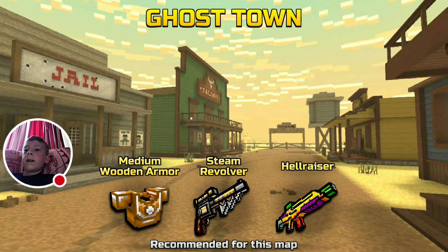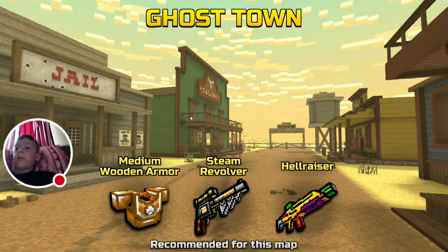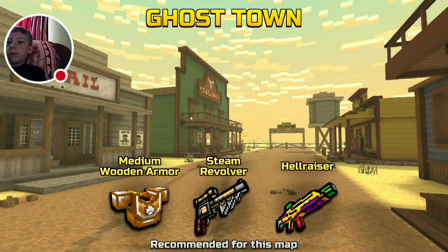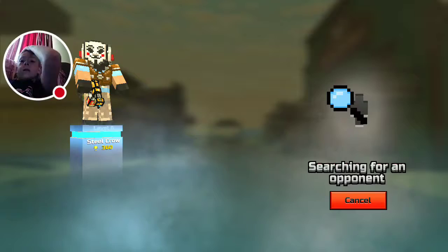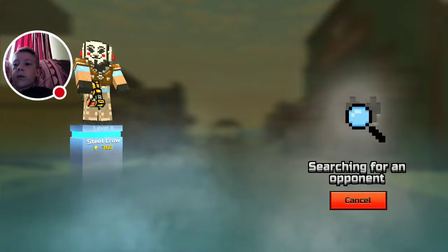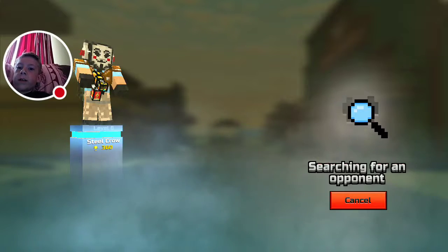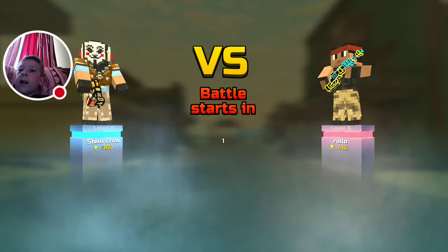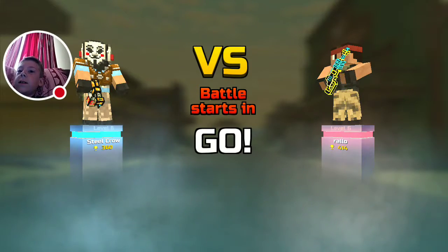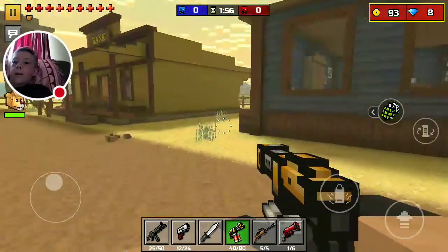Alright, I think this is you. My thing is still loading so I'm gonna move the face camera up. Yeah, this isn't you. Alright, searching for an opponent. Okay, where are you? It still says searching for an opponent. Are you Rallo? R-A-L-L-O? No. Well, I'm battling this guy right now.